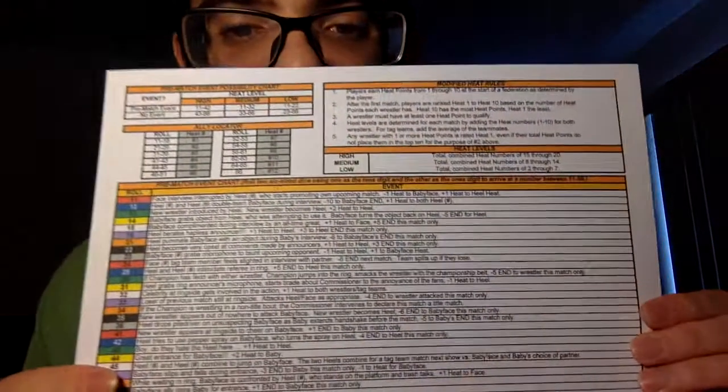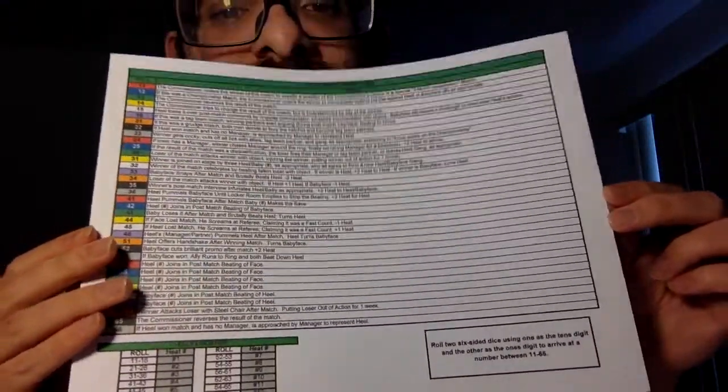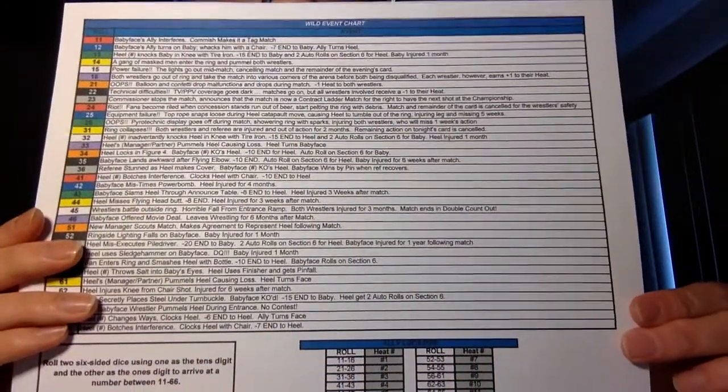You get a lot of charts. With most Downey Games, a lot of these games are chart-heavy, which I don't mind. So you get this foreign object chart right here, which I think was lacking in Fistinger Games — it's like you have the same charts, so it could get redundant. You also get an event chart, an in-match chart, a post-match chart. Throughout the game, it'll ask you to roll on these charts. There's also a wild event chart.